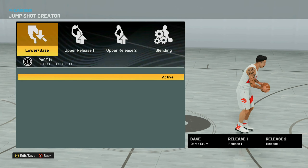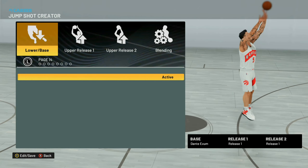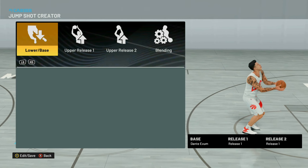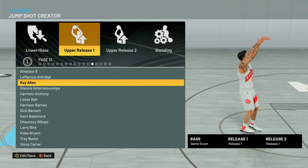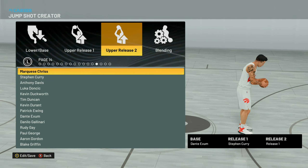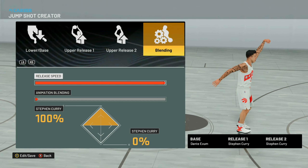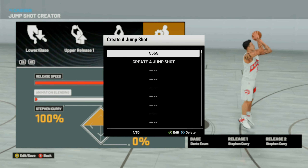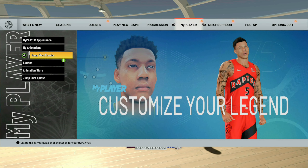Go through all the jump shots using this glitch and see which one you want, because each jump shot you do the glitch on will give you a different list. Note that some jump shots unlocked this way won't actually work, so keep that in mind. Let's say I want to use Dante XM on my seven-foot center. Choose any release you want — I'll just do Stephen Curry for both releases. Make sure you speed it all the way up because jump shots on seven-foot centers are extremely slow. Save and keep changes.